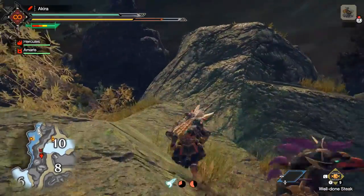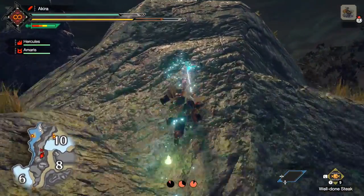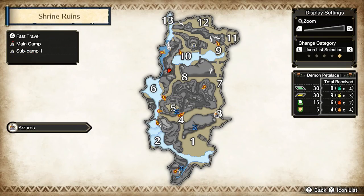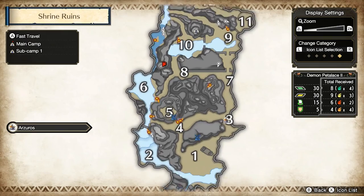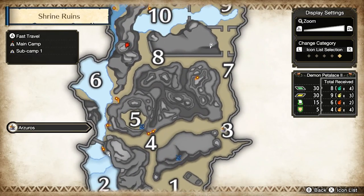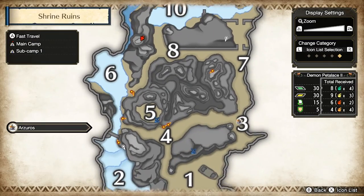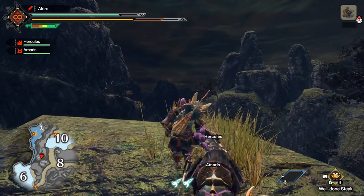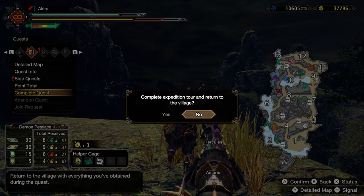That's really it. Once you're done you can go straight back to area four, back to five, then do area eight and go back around if you'd like. That's pretty much it - that's how you get carbolite ore in Monster Hunter Rise.